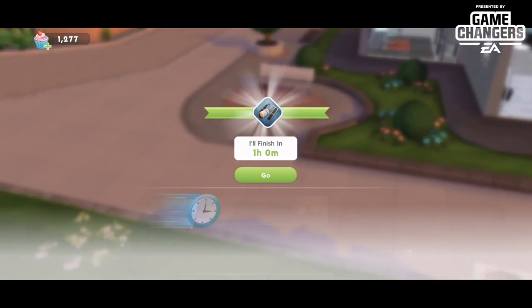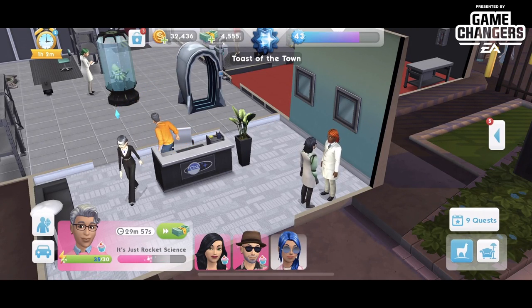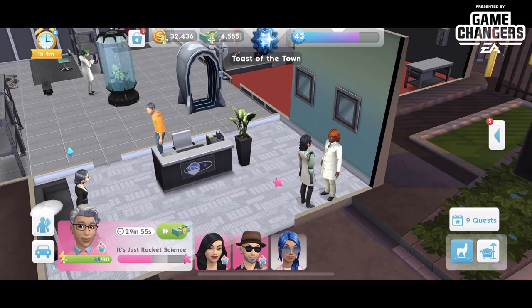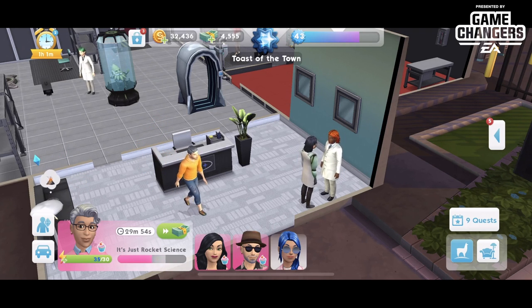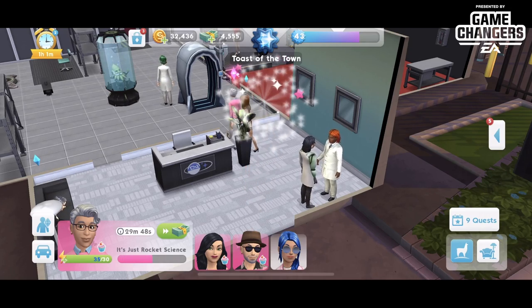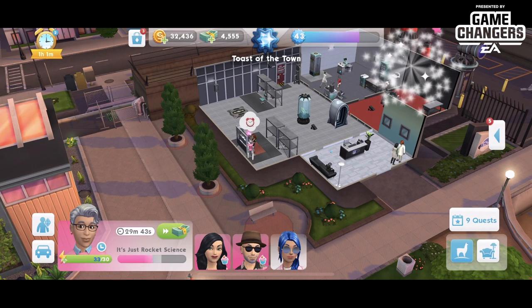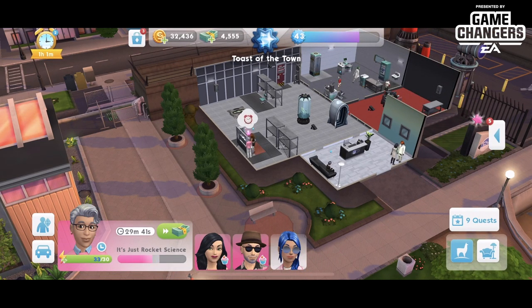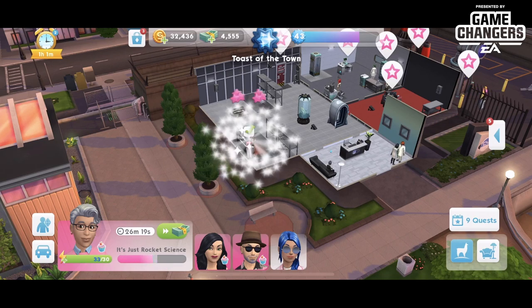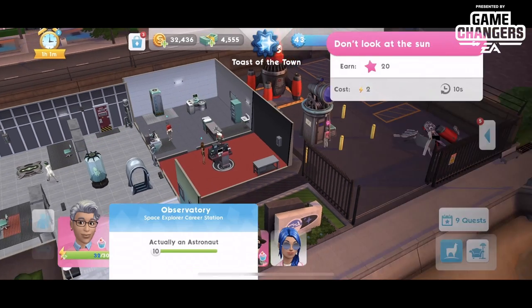I'm going to rush through all the steps using my sim cash. The idea for this walkthrough is for you to be able to plan out the time it will take to do the full quest chain. It's not expected that you will use sim cash, nor that you'll have the sim cash needed to progress through this quickly. It's just for me to make it available to you to see the best way to progress.